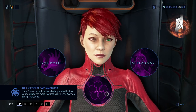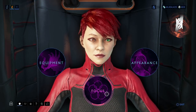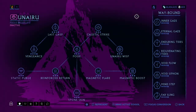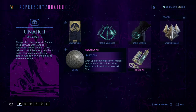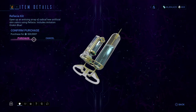In a past video we went over what's in the Focus, all the Focus scores and stuff, what's in the Focus shop — there'll be a link in the description below. There's more added to the Focus shop now, so what we're going to do is go to the Anaru Focus shop. We'll click the Represent button here, and then it lets you buy something called a Refactia Kit.